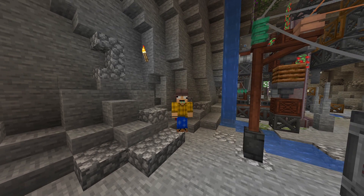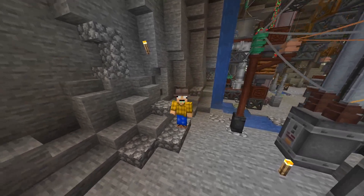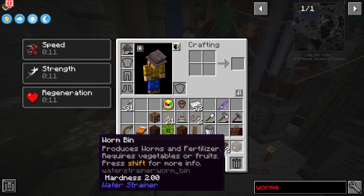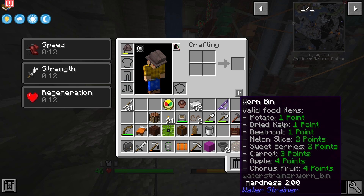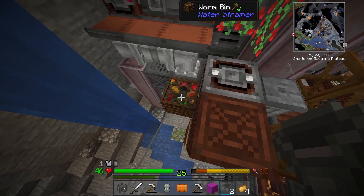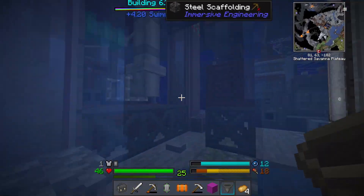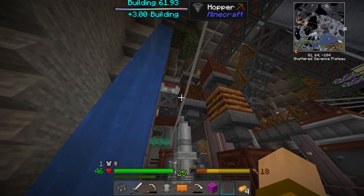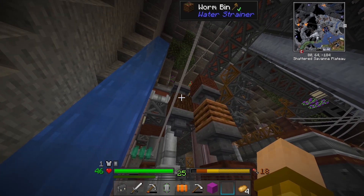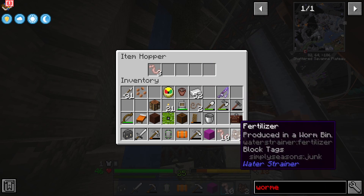And there we go, we got everything nice and ready to go. Now we just got to set up our worm bin, because this uses a separate bait. I think the best place to set it up is right here because I always have a ton of extra potatoes coming through, and you need basically some kind of fruit — it lists it right there. I definitely have to say the worm bin is actually quite a nice decorative block. We should start getting potatoes going through — there we go, some potatoes. And there's our first bit of worms and fertilizer.